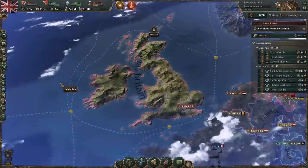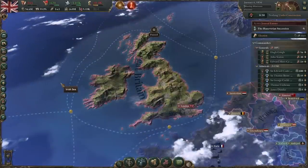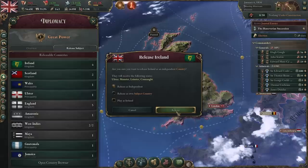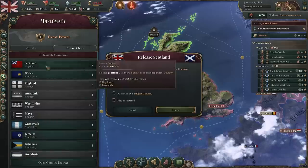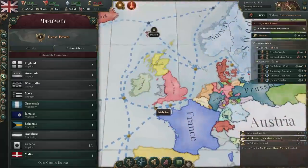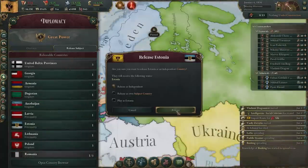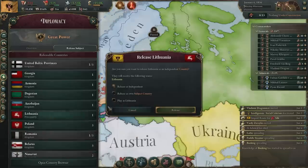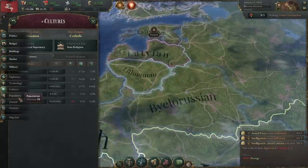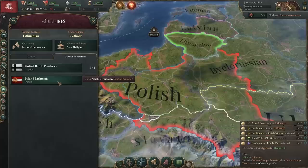Then we have two interesting cases of several smaller states in the same territories. Great Britain is of course an imperial power, and this means housing a few nations even in the home islands. Here we can release and play as Ireland, Scotland, and even Wales, making the British Isles a battle royale once more. In the Baltics, it's possible to release and play Estonia, Latvia, and Lithuania - and even from there, to unify the cultures either as the united Baltic provinces, or even restore the Polish-Lithuanian Empire as Lithuania.